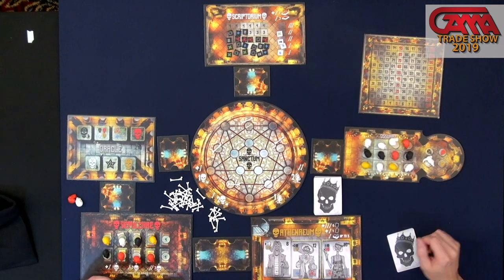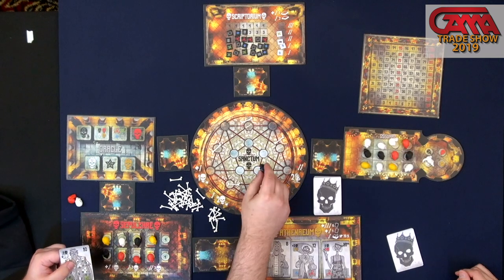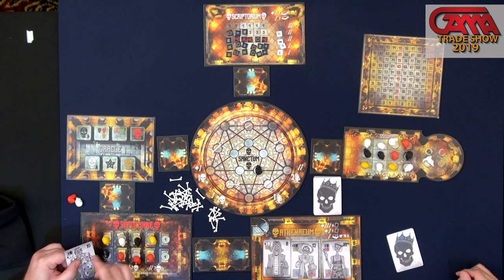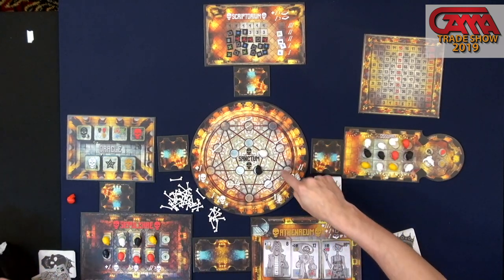The idea is you're trying to create a pattern on the sanctum board. Say I have this black skull I want to put down, and there's a guy I want to build towards. I can put a black skull there, and eventually I might get the white skulls connected to it. You just need to be able to trace the lines through them.